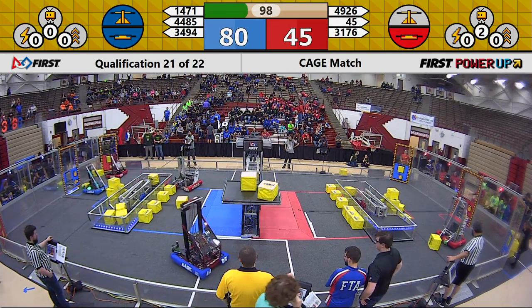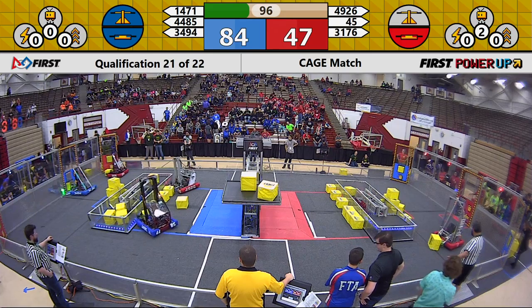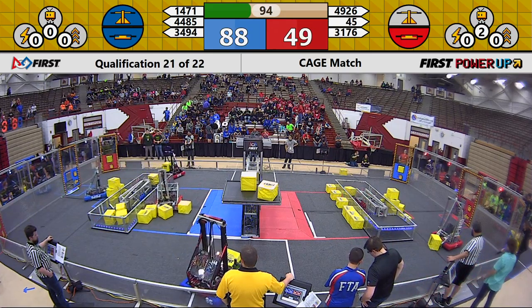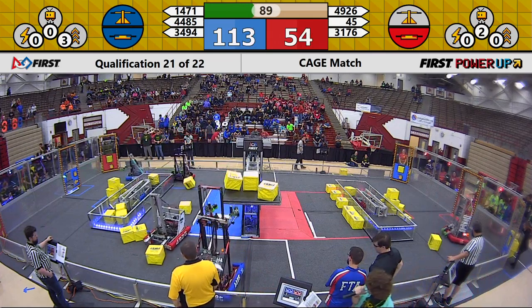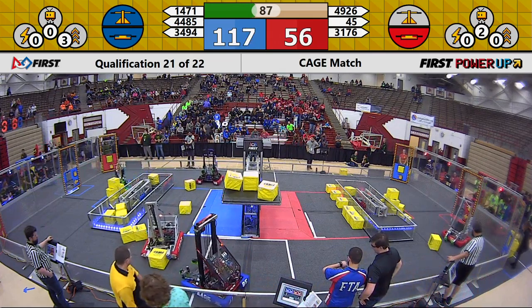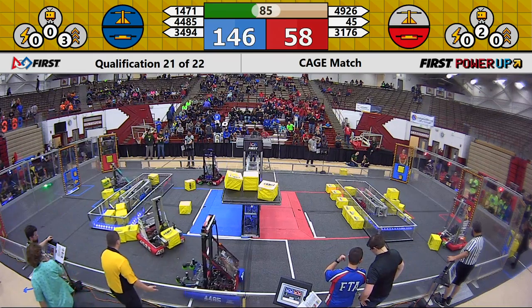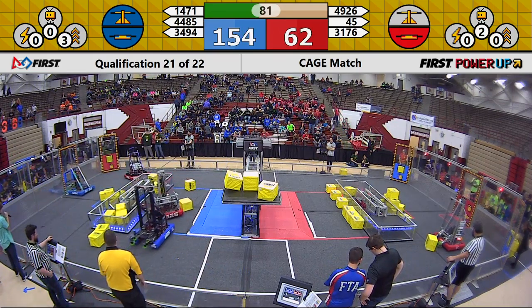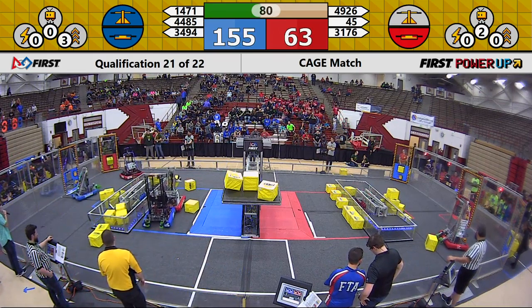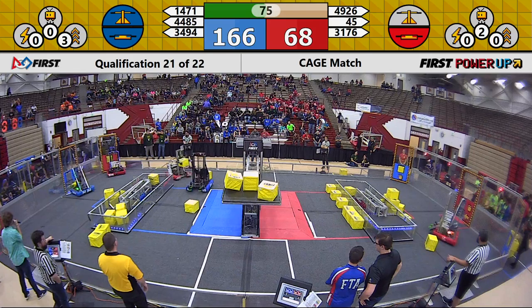Doing a little bit of action movement over there — taking it slow, taking it easy. We'll kick back over to the blue side of the field. 44-85 placing a third Cube onto the Switch. Red Alliance currently seeming to ignore the Scale. 44-85 playing a little defense on 49-26, giving them some push. They're the number two seed for a reason.